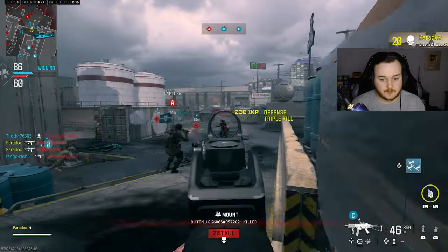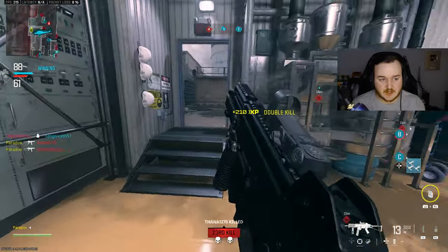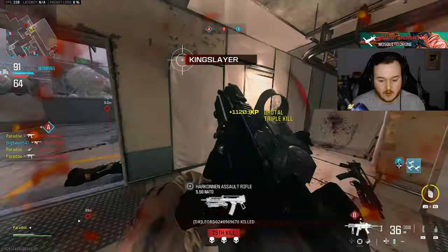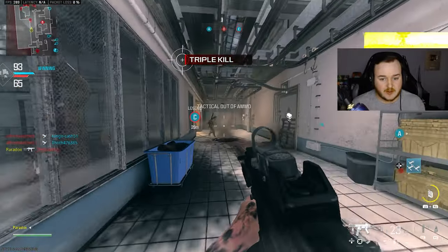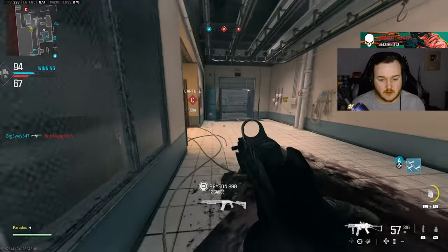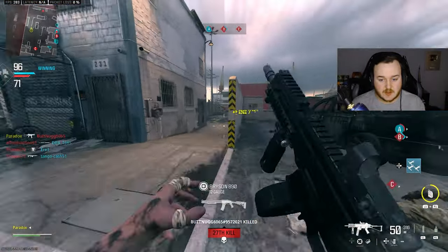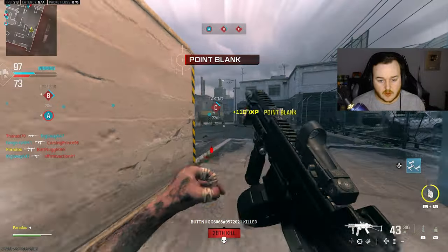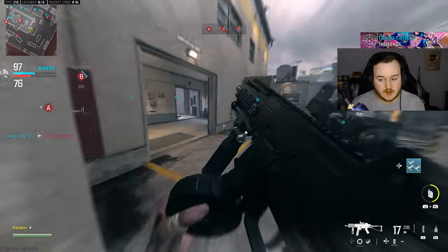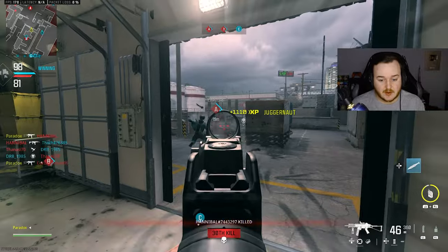I hope I can trust my teammate enough. I think that's the guy using a flamethrower for some odd reason. We're gonna go ahead and pop the dead silence. I'm not really understanding this flamethrower on the Holger. Let me play this smart. Three more kills and we have our first nuke here.